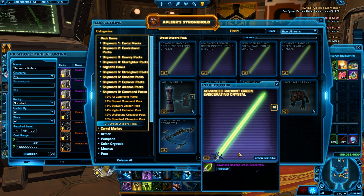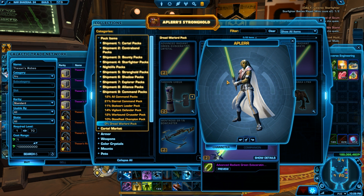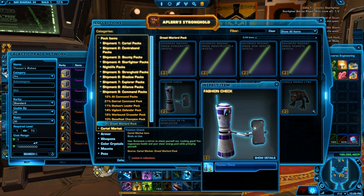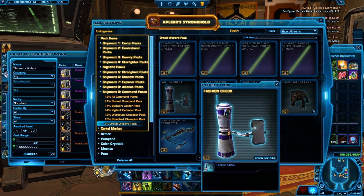We have the Radiant Green Crystals. This one is similar to the Ragu one from back in the day — it's almost the same, pretty much like a reskin of that. We have the Fashion Check — I'm not sure how this looks exactly, but I definitely wanted to get that. I think this is like a selfie bot or something like that.